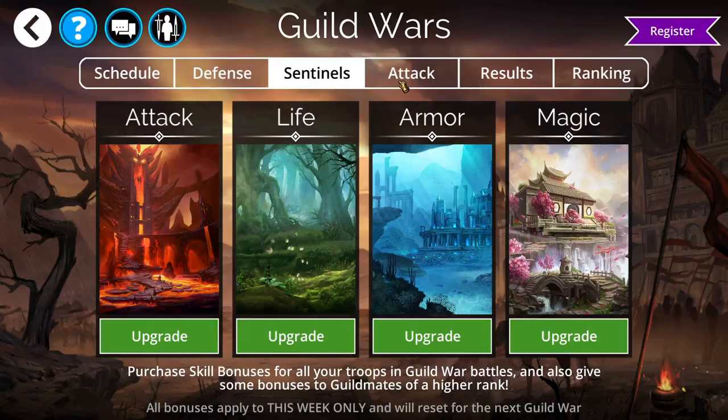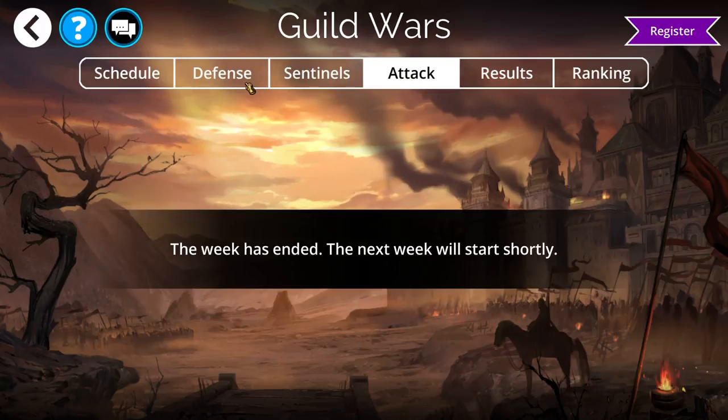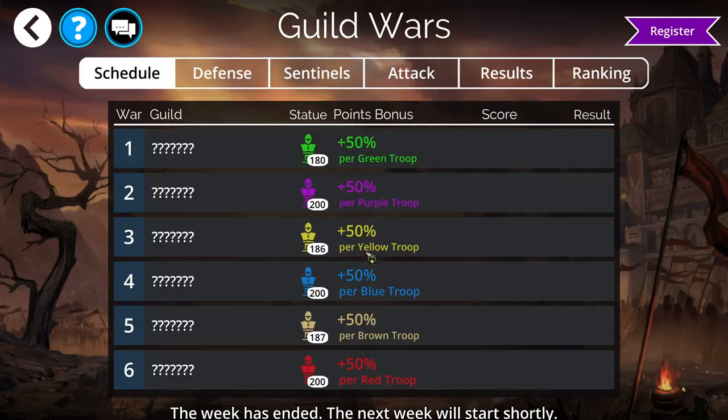That's basically Guild Wars. You want to have attack teams matching the color of the day to get those bonus points. If you're facing a really hard team and need to make your team more powerful, you may need to sacrifice one of those colors — maybe you need a mana generator that isn't the right color. Go ahead and do that. You'll lose a little bit of points, but if it makes your team more powerful and you win more battles, that's probably the way to go until you get enough powerful troops of that color.